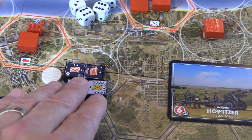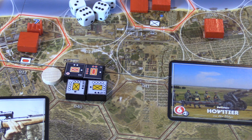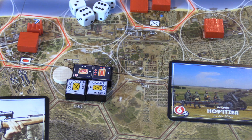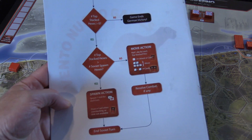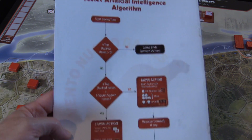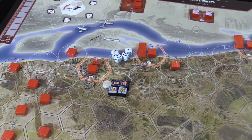I would move all of these units in, and they now have the benefit of being in a rubble space if the Russians were to attack. So how does a Russian turn work? The Russian turns are not based on the same five things the Germans can do. The Russians have a bot decision tree — an algorithm. You walk through these processes, which you get really familiar with quickly when playing.